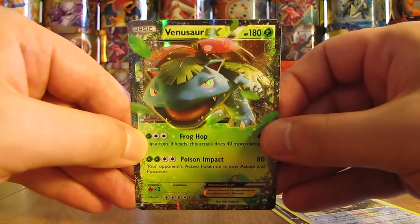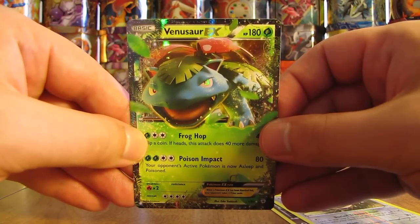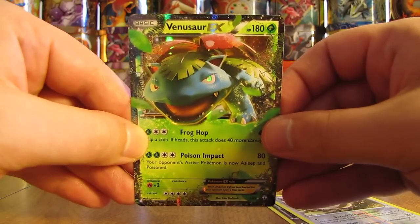So very similar grab bags — each had two Flashfire cards plus one ultra rare from the Generations set. So there you have it. Thanks everyone for watching. Before you go, check out all the links in the description of this video including links to my blog, Facebook, and Twitter pages. Stay tuned for more videos. Thank you.